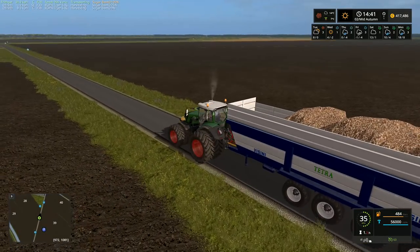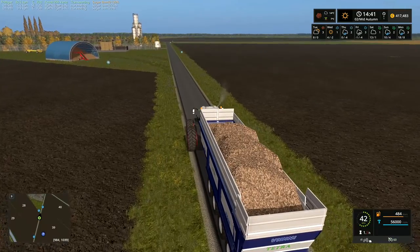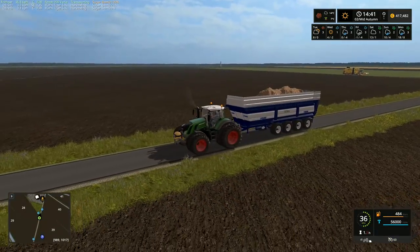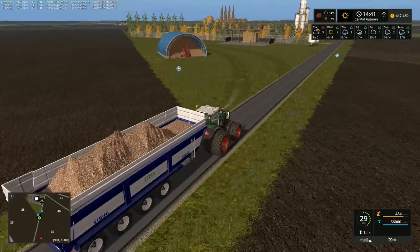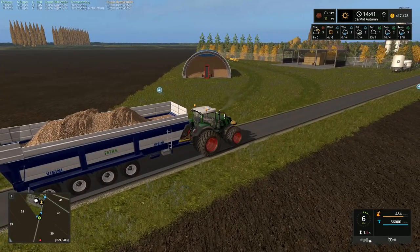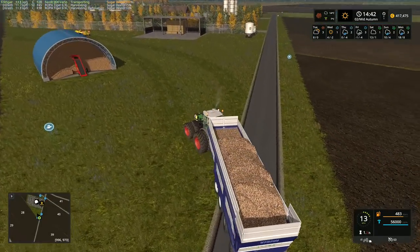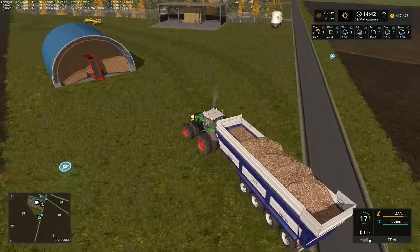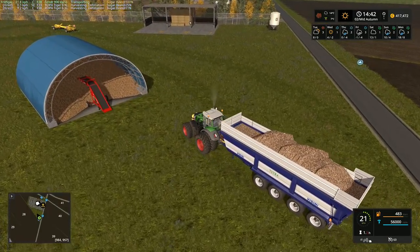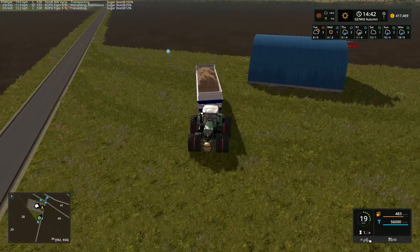Hey folks, it's Withguy. Welcome back to Dutch Polder. The sugar beet harvesters are busy harvesting in the field. I've got a full load and it's done that very weird thing it does with the trailers when you exit the game and come back in again — on this trailer it's kind of made it all pointy and weird on the top.